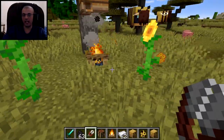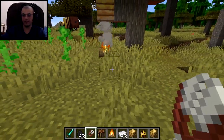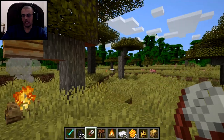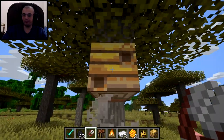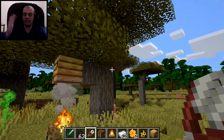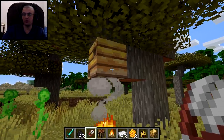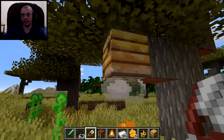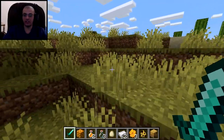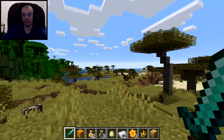Once you have the shears, go to the bee nest and right-click it. The honeycombs will be thrown all over the place and you'll collect them. You get up to two honeycombs per full bee nest. The maximum honey level is five, and from one bee nest at full honey level you get two honeycombs. That's all about how to get the honeycomb in Minecraft — hope you found this helpful, see you guys later!